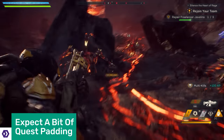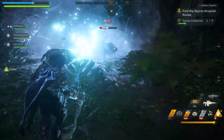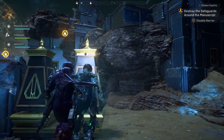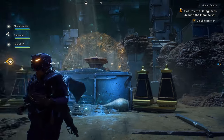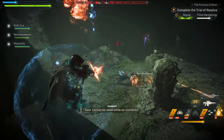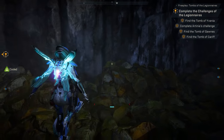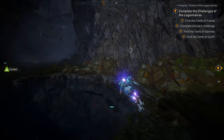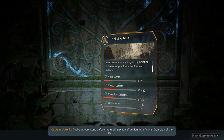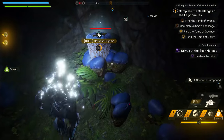Every quest boils down to go to a place and shoot things, with variations: hunting down enemies, destroying hives, silencing relics, and light puzzle solving. I generally enjoy blasting through the story missions, with one exception — the challenges of the Legionnaires. This kicks in around level 10, requiring you to open tombs by fulfilling a series of tasks: completing world events, 15 weak point defeats, 3 missions, multi-kills, 15 combo triggers, 50 melee defeats, 3 legendary defeats, repairing javelins, and opening 15 chests, just to name a few.